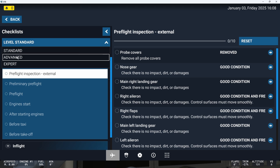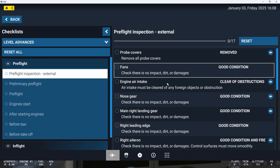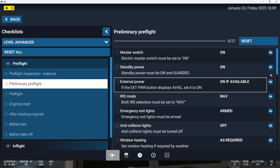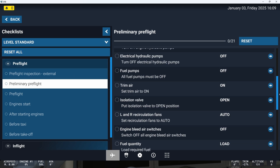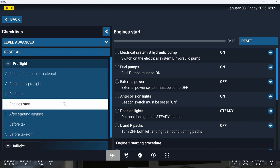Well, that's where that level comes into play, because if you switch to Advanced, you will see that more steps are being added to the pre-flight check. If you move to the other menus, you would also see that they are changed. For example, if you go to the preliminary pre-flight checks, there's now the emergency exit light which is switched on, and window heating is on the list — which by default is not in the list if you move to standard. So if we move to standard, the list contains 21 items, but if we go to advanced, it already contains 27 items.